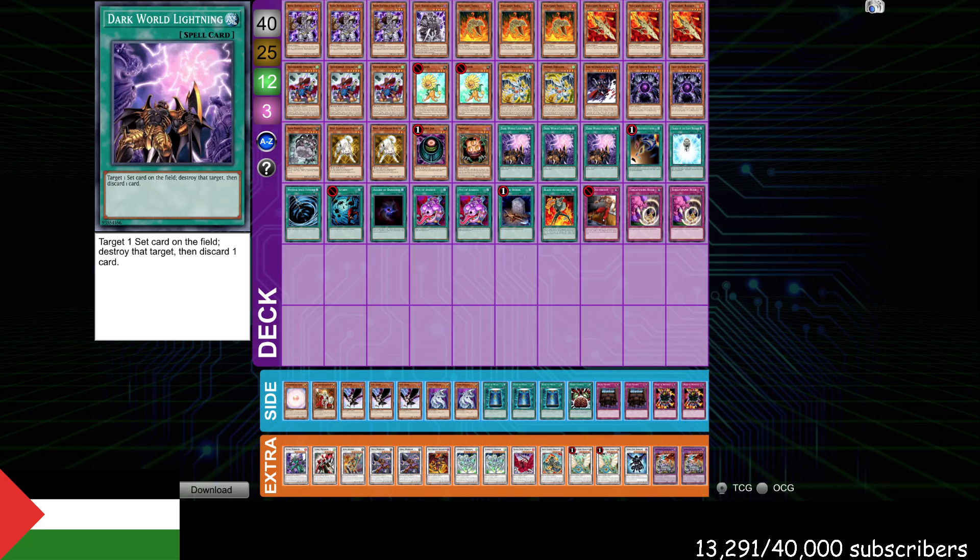It may evolve a little bit beyond this because there are some cards in this deck that I'm not sure if they're optimal or not. Basically the deck is centered around Dark World Lightning. This card is really, really good, especially when the highest played decks in the format are setting a lot of monsters or setting a lot of cards. Right now the highest played deck in the format is value turbo, which is setting a lot of cards — setting back row, setting Rikos, setting hamsters — and Dark World Lightning really shines there.